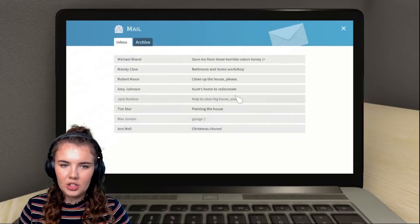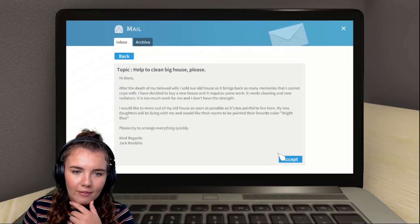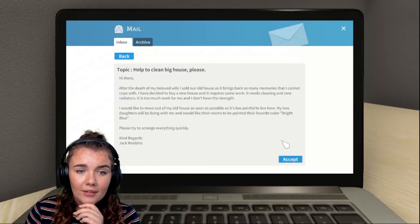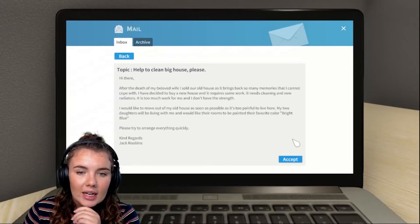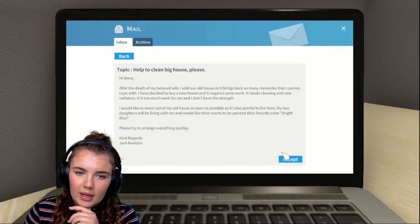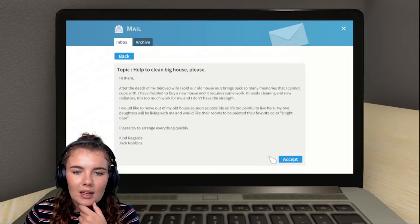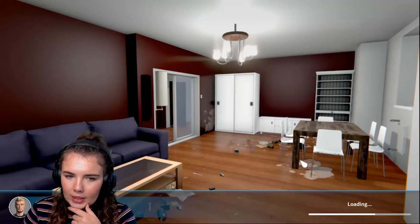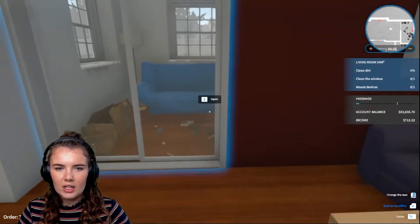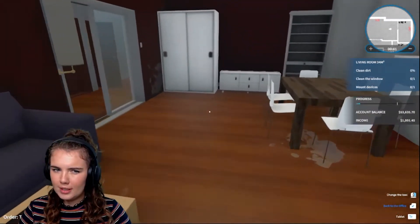Christmas chores, garage, help to clean up a big house. Okay, let's help to clean up a big house. "After the death of my beloved wife, I sold our house as it brings back so many memories that I cannot cope with. I've decided to buy a new house and it requires some work — it needs cleaning and new radiators. It is too much work for me and I don't have the strength. I would like to move out of my old house as soon as possible as it is painful to live there. My two daughters will be living with me and would like their rooms painted their favourite colour." Okay, Jack Rubens, let's do it quickly. I may not do the entire thing because I don't want to paint your daughters' bedrooms. Like even the kitchen isn't too bad — but is this the same layout as the house that that guy rented to students? Because it kind of looks like it might be.